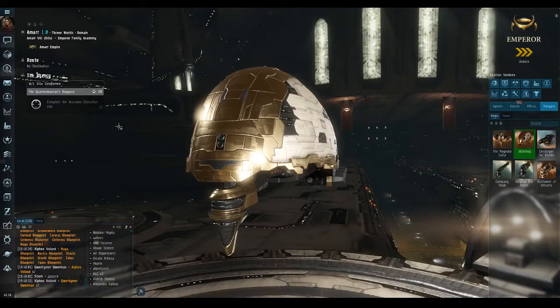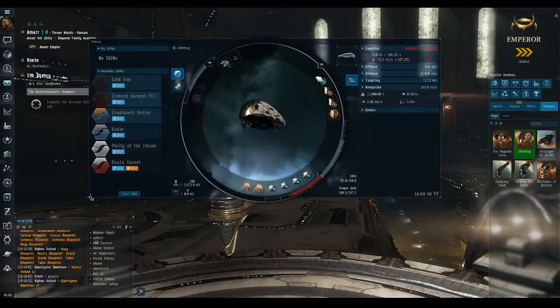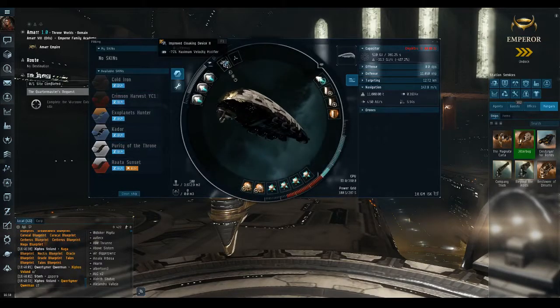So what you need for the micro warp drive cloak trick to work — using this little Sigil I have here — is an improved cloaking device, Tech 2. You cannot use the prototype; it is not strong enough. Well, it's strong enough, but the maximum velocity modifier is around 90%, and that's too strong.